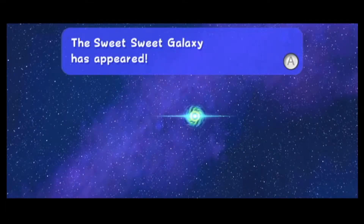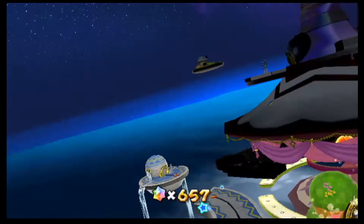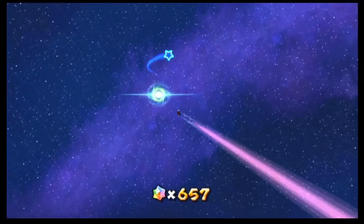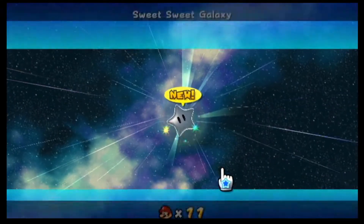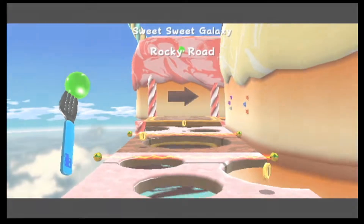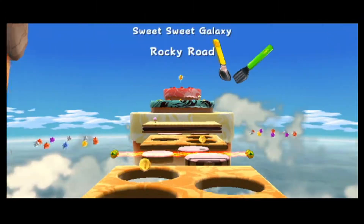Every dome has a galaxy for a Hungry Luma, and that galaxy will only ever have one star. They'll appear as launch stars once we beat this level. The launch star will go back to being a regular pink Luma, but it'll be pink — and yeah, this is Rocky Road.